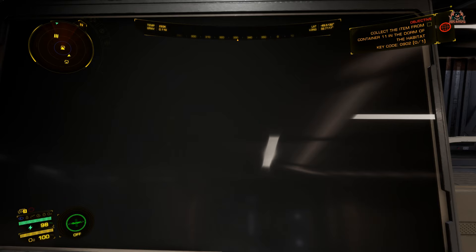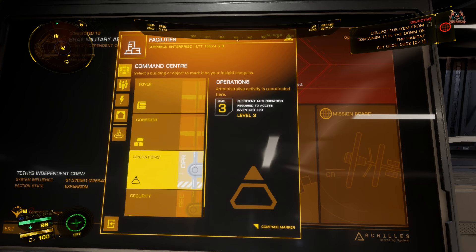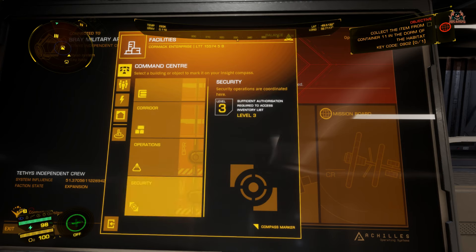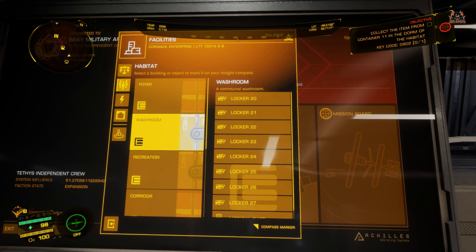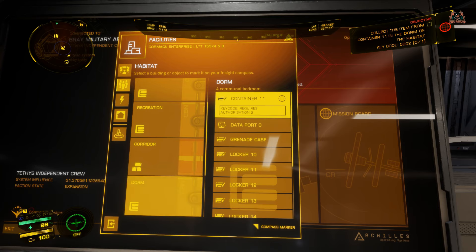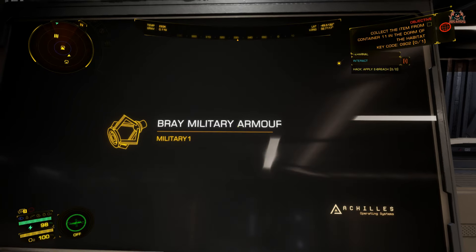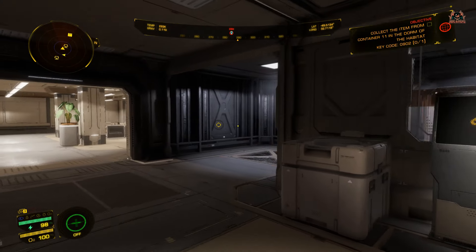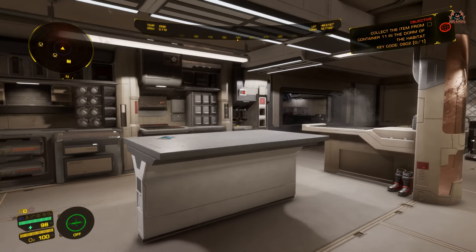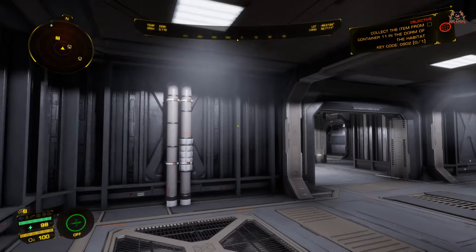You may get questioned by some of the scientists and other people around, but generally if you stay out of their way they'll stay out of yours. Accessing the Achilles operating system terminal at the facility. We're looking to collect the item from container 11 in the dorm of the habitat. You need to go to 'habitat,' select that on the left-hand side, and then try to find container 11. Note that in the alpha, the location information can be wrong — I've found some of these containers outside even when told otherwise. I've selected container 11.